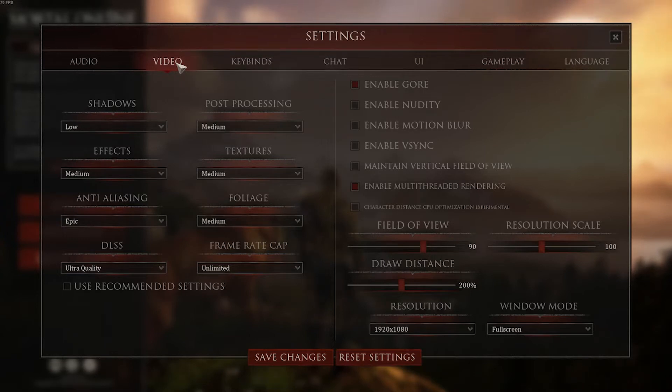For the video tab, there is a button for use recommended settings. If you click this button, it will run a benchmark, and when it runs the benchmark, it will place the settings where it believes your computer will run best. I've found that it works pretty well. When I am streaming and using other programs like OBS, I found that turning down these settings can help with frame rate stability. I've left all of the settings on the right off.